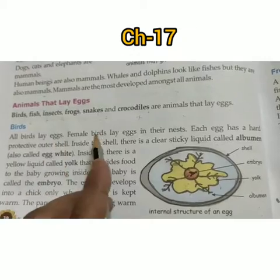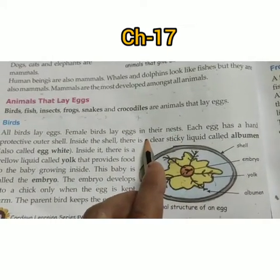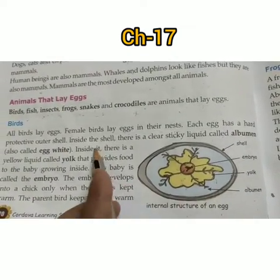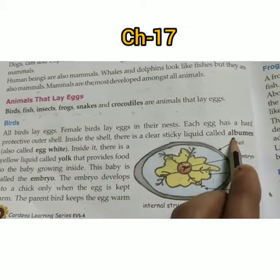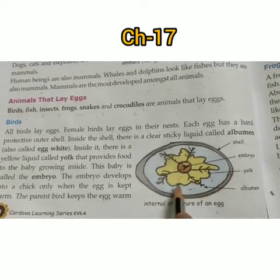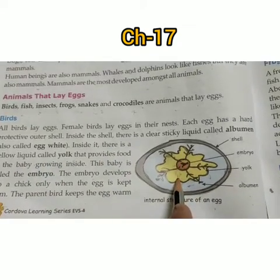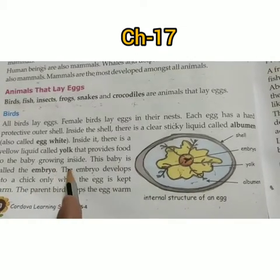All birds lay eggs. Female birds lay eggs in their nest. Each egg has a hard protective outer shell. Inside the shell there is a clear sticky liquid called albumen, which is also called egg white. Inside it there is a yellow liquid called the yolk, which provides food to the baby growing inside.